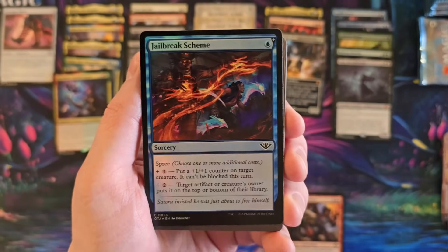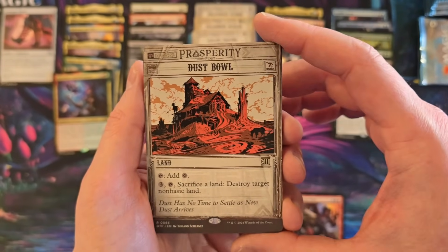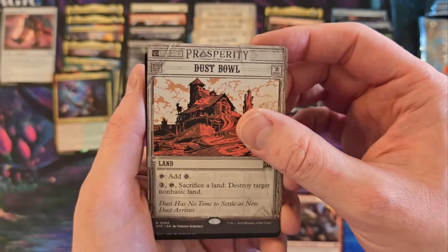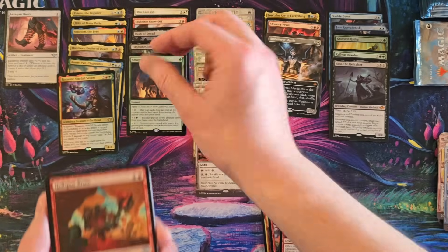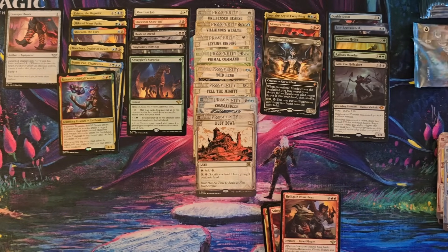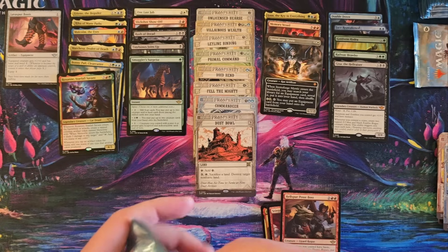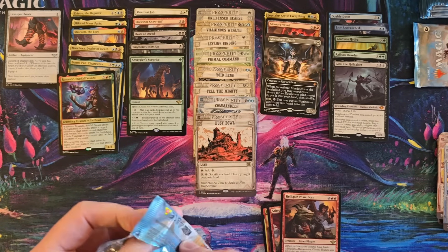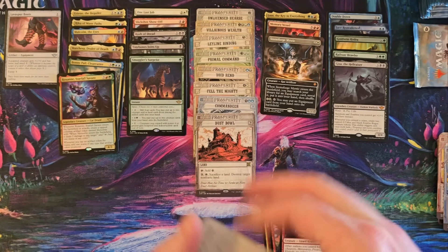It's kind of fun going into this stuff when you haven't done all the research in the world. Dust Bowl — that's a neat reprint. And Smuggler's Surprise — dig it. So the special guest officially has a Mythic Emblem, but they're also not one per box, similar to Murders of Karlov Manor when they toned down their pull rates.